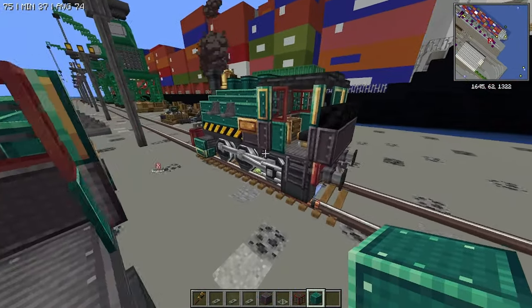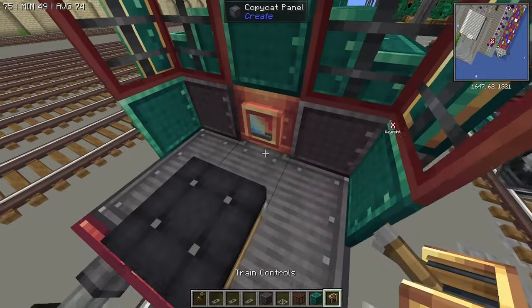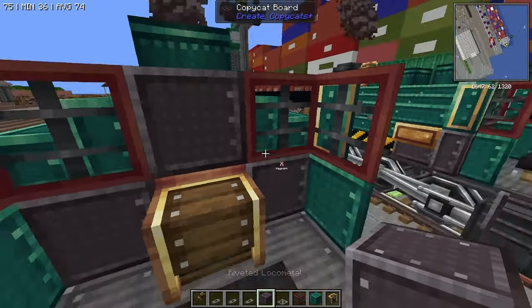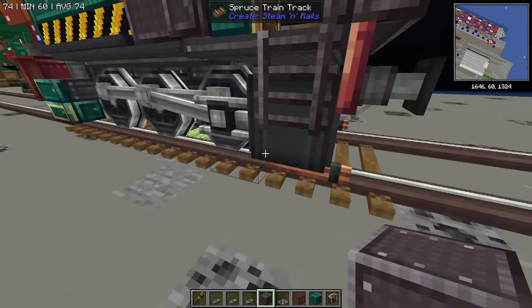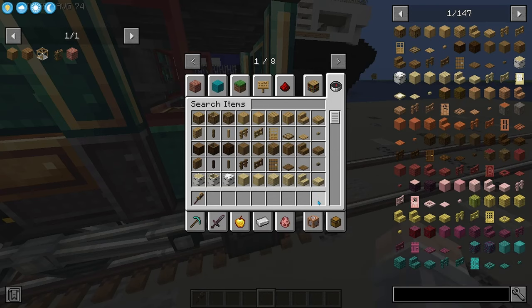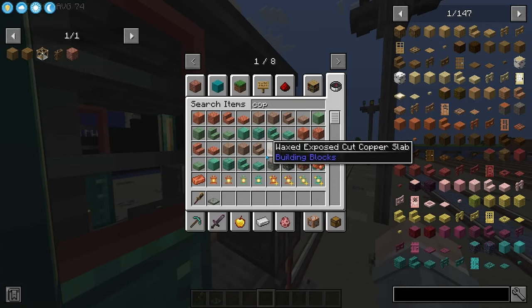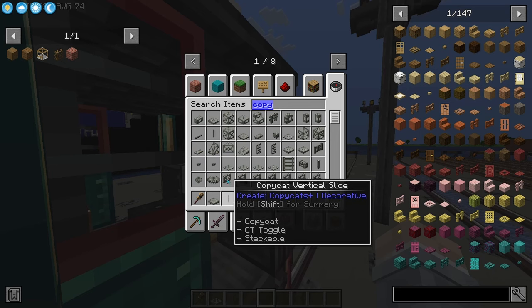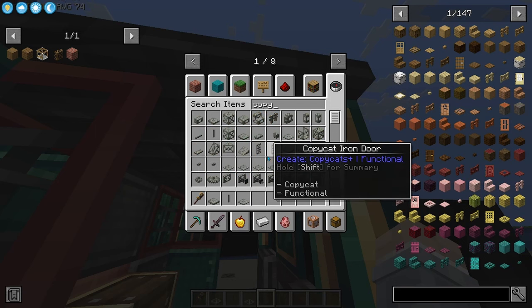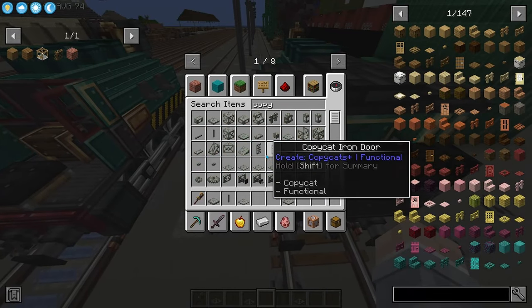Okay, perfect. Place down our seat. Range controls. One more board to kind of fill in that cab, making it look a little bit cool. And then what we're going to do is we're going to grab a copycat panel, copycat vertical slice, another board, and then a copycat layer, as well as a copycat slab. We're almost done.